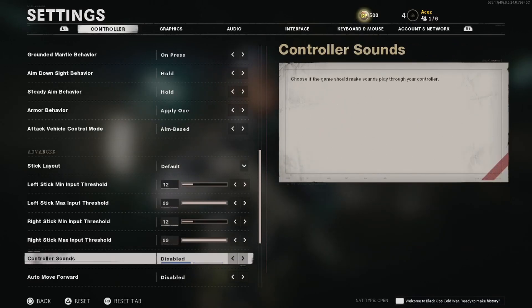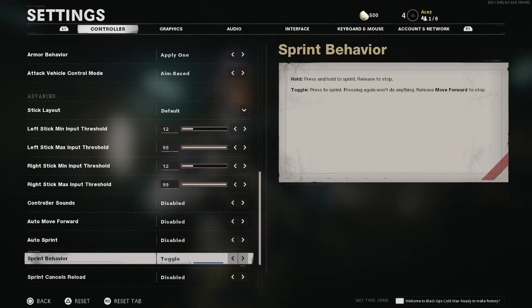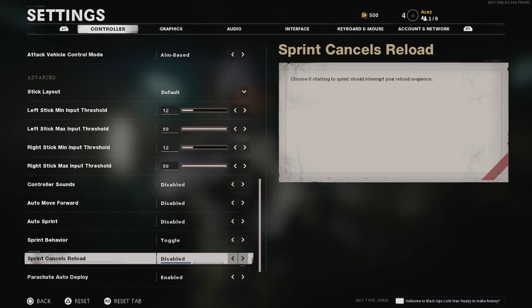Controller sounds — you want to disable this, especially if you're a streamer, content creator, or talking to friends. You don't want your controller announcing you got a bloodthirsty or whatever. Turn controller sounds off. Auto move forward and auto sprint — personally not a fan. A lot of people liked auto tactical sprint last year, so consider that if you were a fan. Sprint cancels reload is a really interesting setting. In the alpha and beta I personally wasn't a fan, but there are a lot of people who really like it — give it a try and see if you like it.